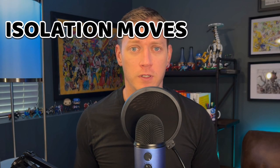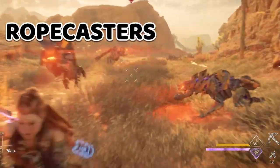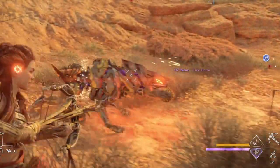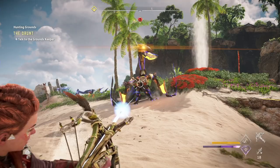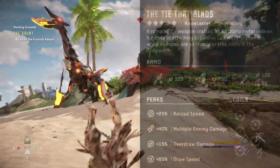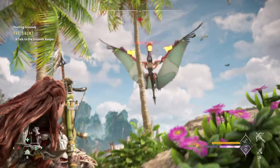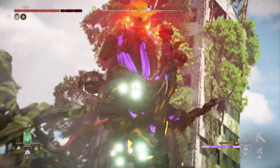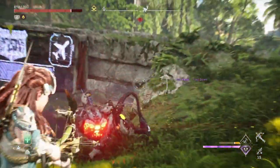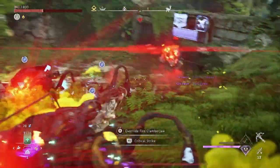Isolation moves are ways to immobilize certain machines so we can focus on others one on one, and this is where ropecasters come in. If you're going up against a group of machines, whether as part of a quest or in the arena, a good ropecaster — like the legendary ropecaster The Tie That Binds, or the elite ropecaster — are must-haves. Once a machine is tied down with a ropecaster, they'll be down for up to 90 seconds, which is an eternity. This is the perfect way to eliminate the chaos that comes with fighting a group of machines, letting you focus on a single one or use the ropecaster to override a machine to help you out.